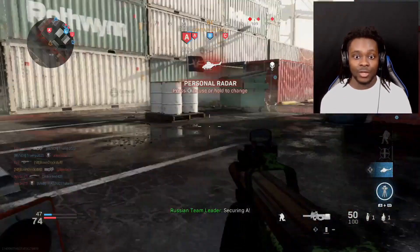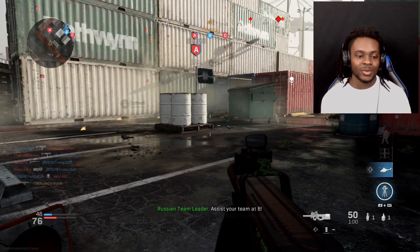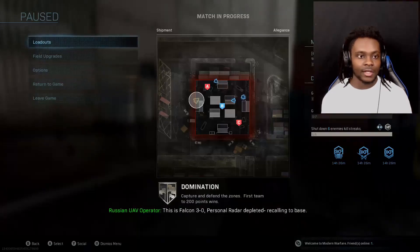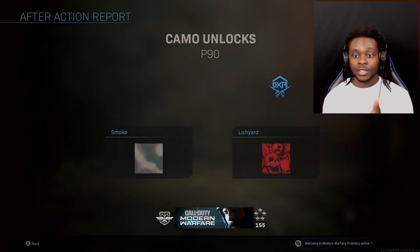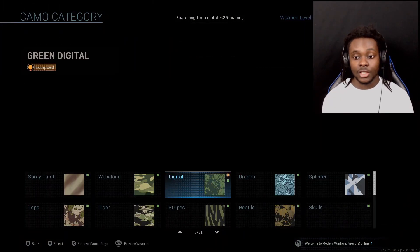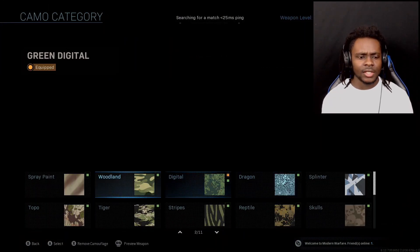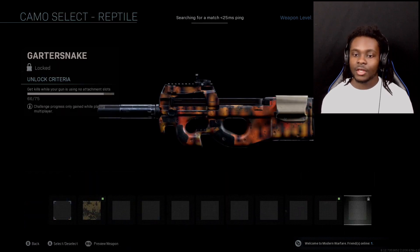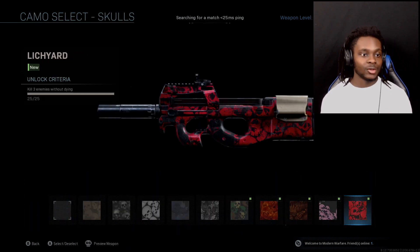Lichard, we got it done! Kill three enemies without dying — it only took forever but we got it done. We did get Lichard unlocked. Let's check our progress to confirm. Here we go — 25 for 25 on kill three enemies without dying. Now we can move on.